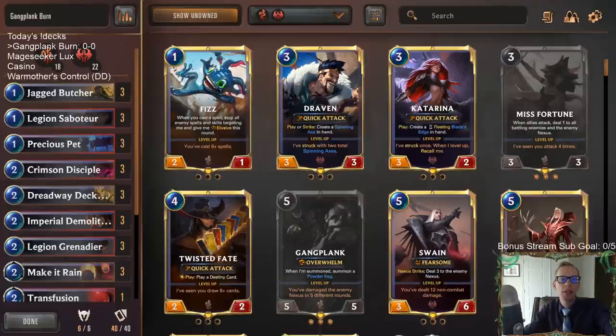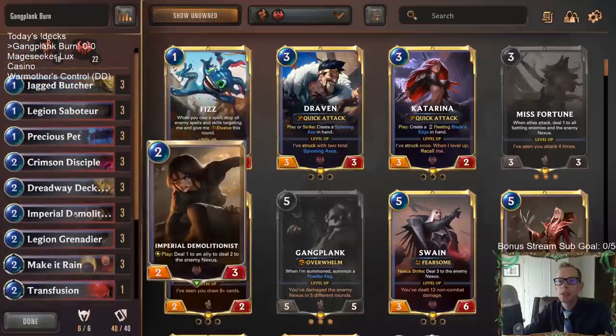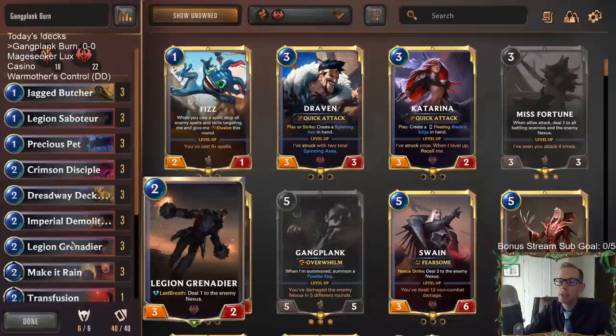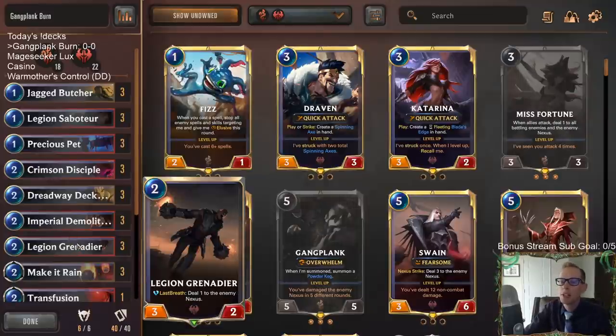Welcome everybody in Twitch chat and on YouTube for some Gangplank burn - we're gonna bring this back. About a week ago was the last time we played it, and we were thinking Noxus was going to get nerfed quite a bit, which would maybe make this deck weaker. But it didn't really. Crimson Disciple got nerfed - it only deals one to the enemy nexus instead of two now. Some people think the Legion Grenadier was nerfed, but I honestly think it was buffed. Being a 3/2 is so much different than being a 3/1 - it's more impactful now. I really like the new Legion Grenadier.